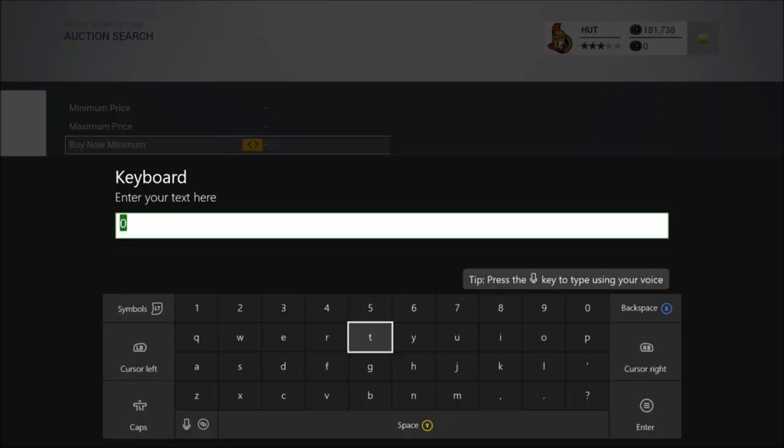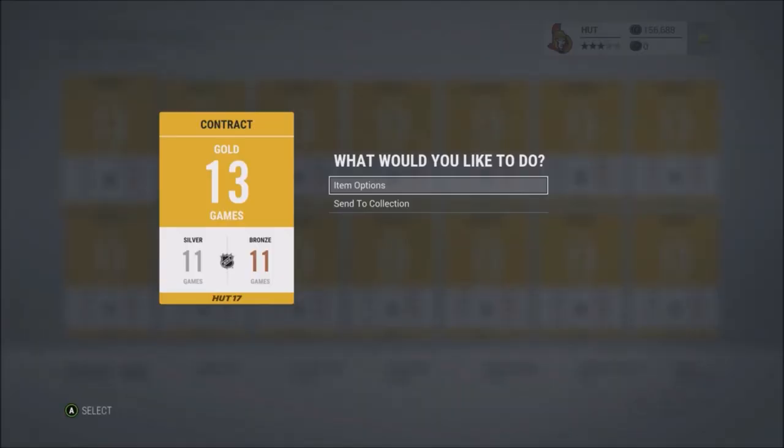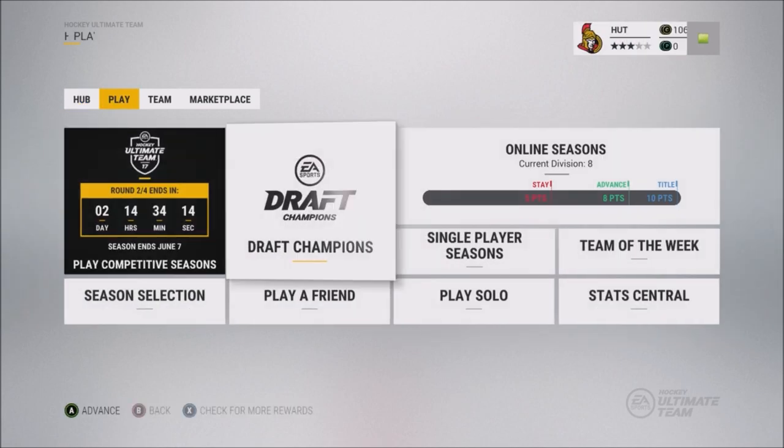There are other things like competitive seasons where you can just play a game and automatically be rewarded with a pack, or reach a certain point in competitive seasons and be guaranteed some pretty decent cards. I'm not sure if those count, but they certainly contribute to your coin totals. Recently I made a guide on shelltips.com helping people who haven't started playing the Auction House yet, giving them advice and tips on how to get started — similarly to my NHL 17 Auction House videos.